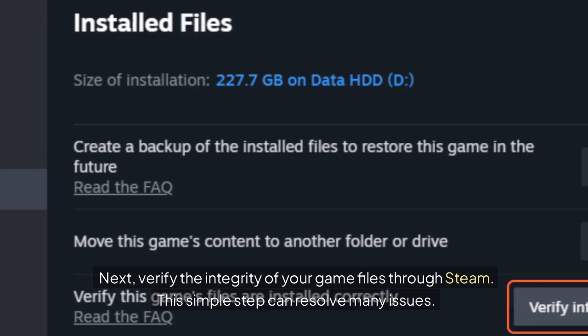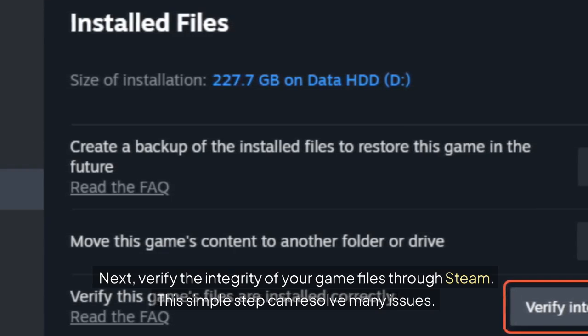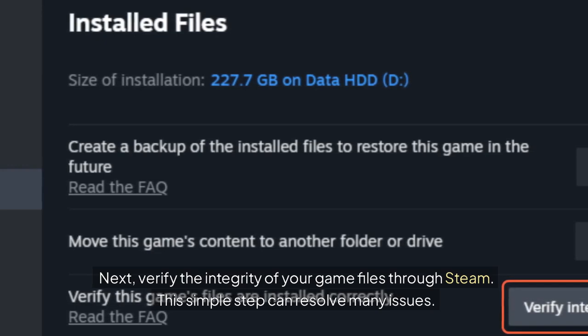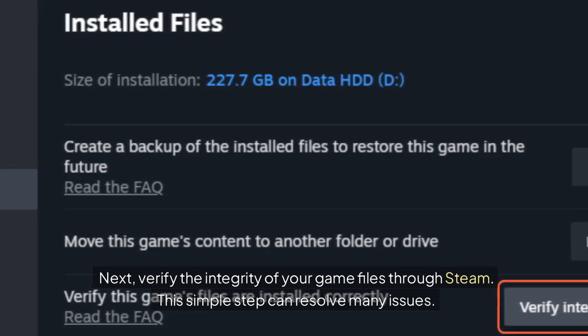You can do this by going into Steam on your PC, opening your game library, clicking on Properties, and browsing to the Installed Files tab. Click on Verify Integrity of Game Files.